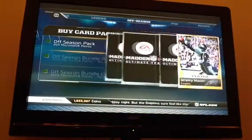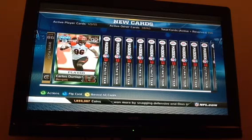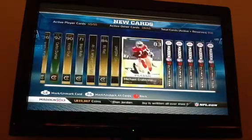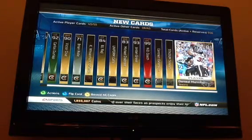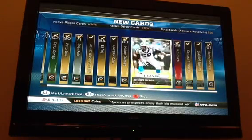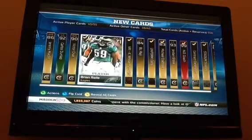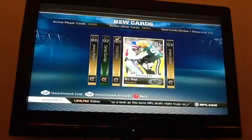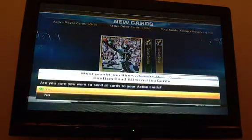We're starting with Jeremy Macklin — I think he just made back our coins on that card, maybe like 12k. Carlos Dunlap — I think that's decent, that's some coinage right there. Victor Cruz — he's a pretty good pull. Jordan Gross — I think he goes for a little bit too. But that was a pretty nice off season pack. I'll take those cards.